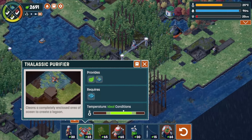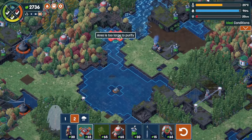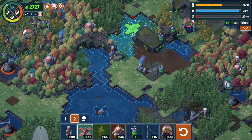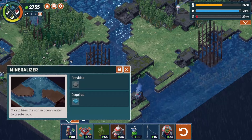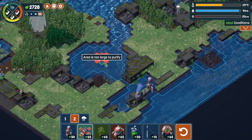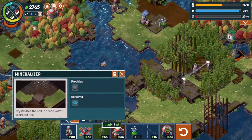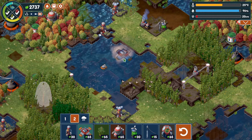Next is a lagoon. I probably need this calcifier to make one - it cleanses and completely encloses an area of ocean. This one is too large to purify so it has to be trapped. If I build a calcifier here - it does have to become completely trapped. I got a lot to do here. Let's calcify - is that considered trapped? No, too large. Let's try again.